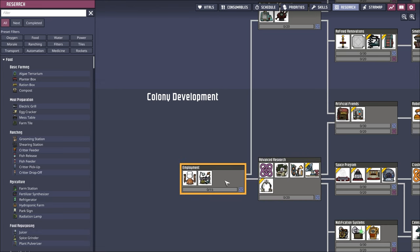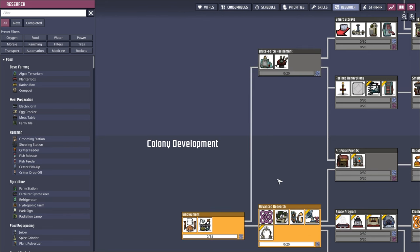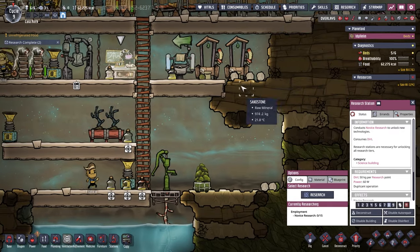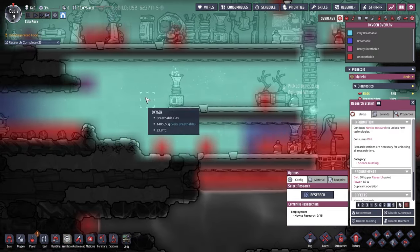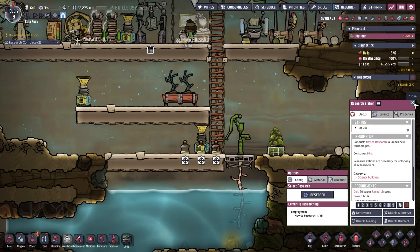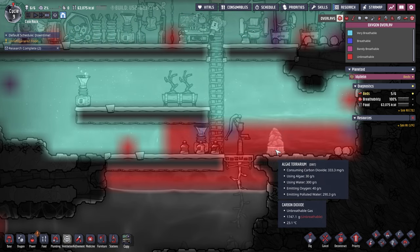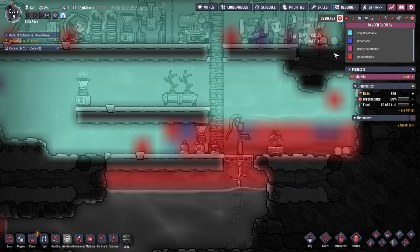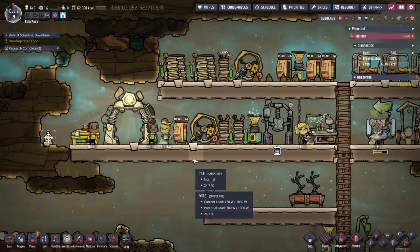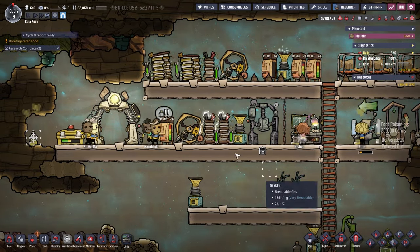We need a supercomputer - that's this guy. We need to go this way, and we need a rock crusher. We need the supercomputer, so carry on doing that. We've got two toilets - I'm happy with that. How's our oxygen looking? It's flowing this way, a little bit less over here, but that's totally fine. This one isn't really consuming anything - oh, it's consuming unbreathable gas okay. These guys are doing what they need to do, totally fine. We need to probably deconstruct that battery.